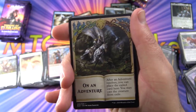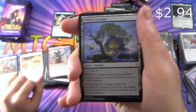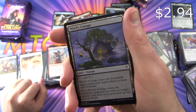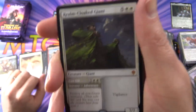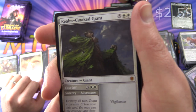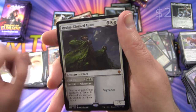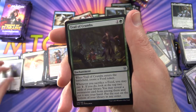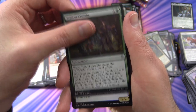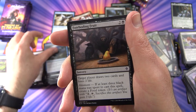Next we are on an adventure, we have a Plains, and a foil Witch's Cottage. And a Mythic — it's the Realm-Cloaked Giant, Creature Giant, very nice! So what are we at? Three mythics now — not bad at all. A Trail of Crumbs, Merleaf Pixie, and Mystical Dispute.